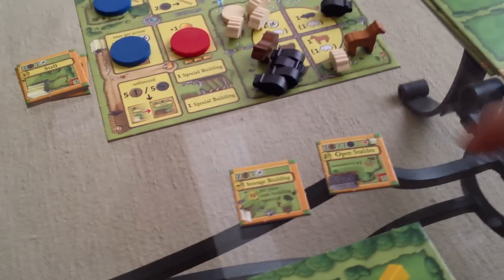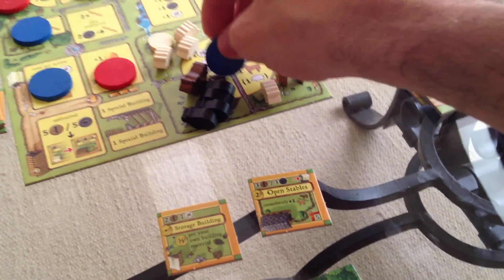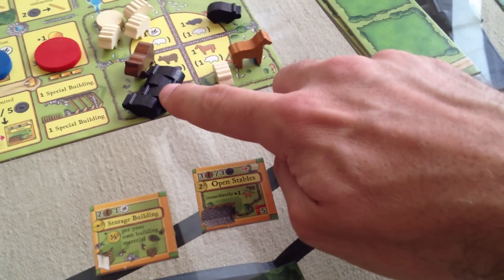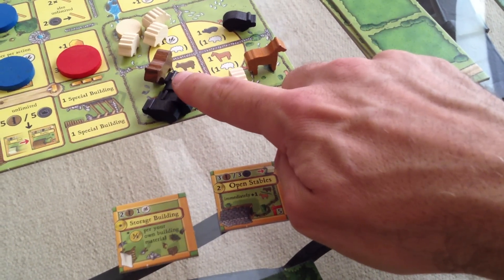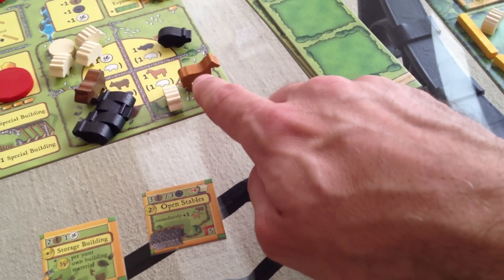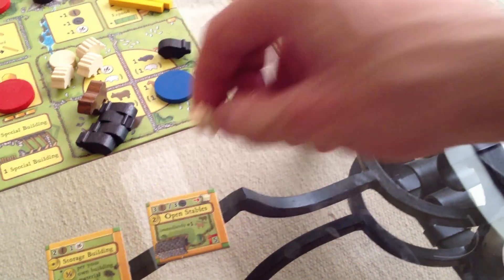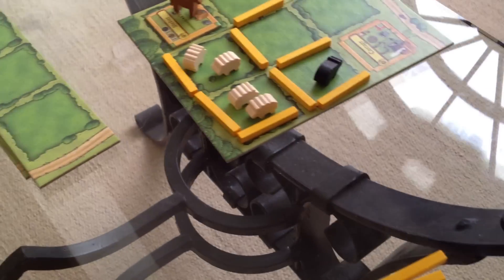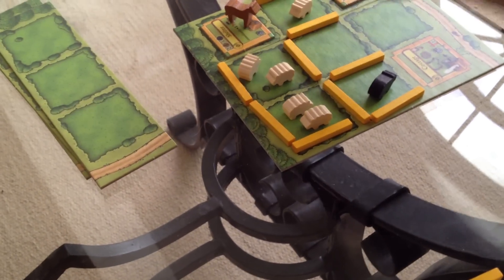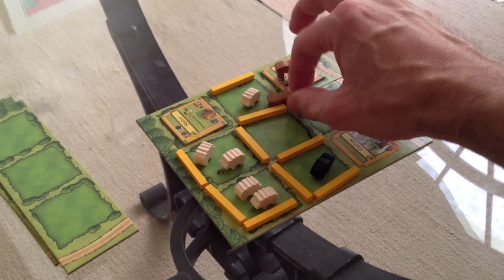Jen's last move — she's going to grab some animals because she's got all kinds of crazy places to put them. She comes over here and gets a horse and a sheep, because that was her plan originally — she wants her horses. She's got another sheep, she'll put one here. She will put the two horses in a stall. And that was the breeding time — another baby sheep is born, and the horse doesn't breed.